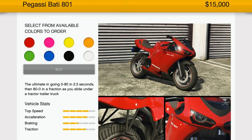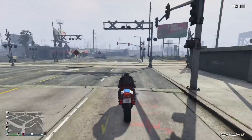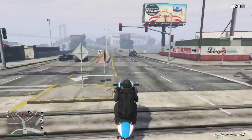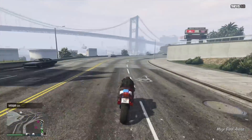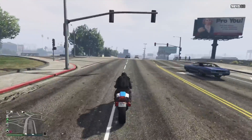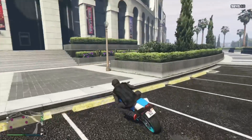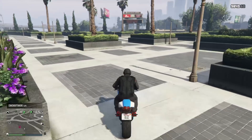The Pegassi Bati 801 is a motorcycle at $15,000. I can't remember if you can steal this one — someone let me know in the comments. I bought mine and actually have a couple of them. Still to this day one of the best bikes for racing — extremely fast and extremely agile. For all these vehicles, once you're able, make sure you put bulletproof tires on at least a couple, because getting your tires shot up during missions is a major issue, especially on a motorcycle.